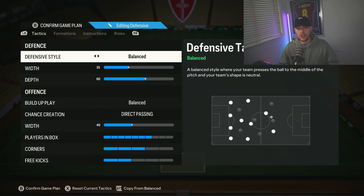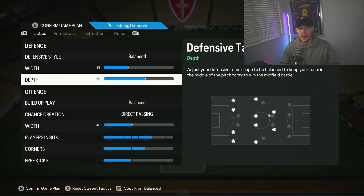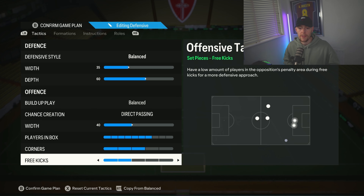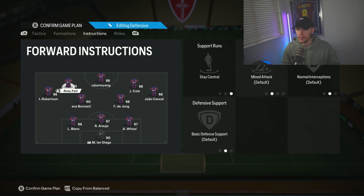Diving into the tactics: 35 on the width because with three/five at the back we keep it tight. The fullbacks at left mid and right mid will fill in those wide areas so don't worry about people breaking down the flanks. Depth at 60 — I like 60 when playing three backs. If you're a 71 user, push it to 71 and you'll be fine. Build up play: balanced and direct passing, width at 40. With two center forwards and the striker close together and fullbacks covering wide areas: players in the box seven, corners three, free kicks two. Striker is stay central, get in behind. Both center forwards are on stay central — we want them nice and tight together, similar setup to the 4-3-2-1 in attack.